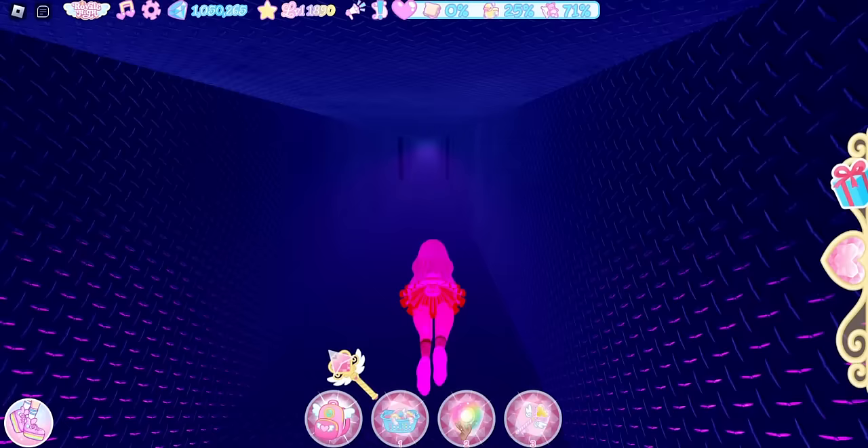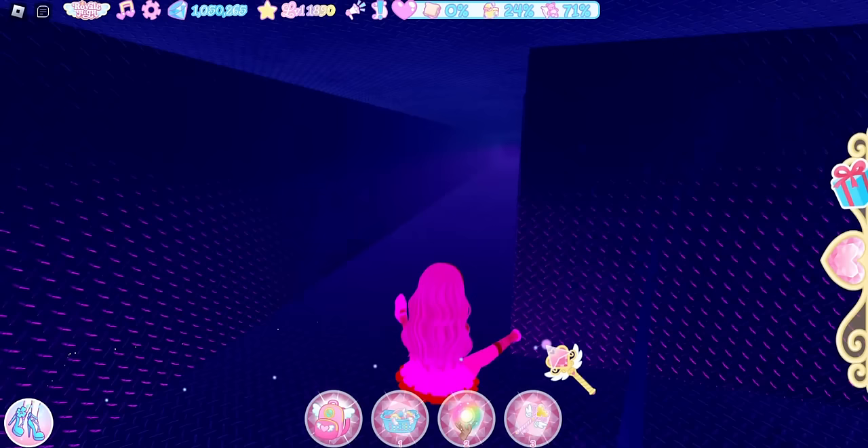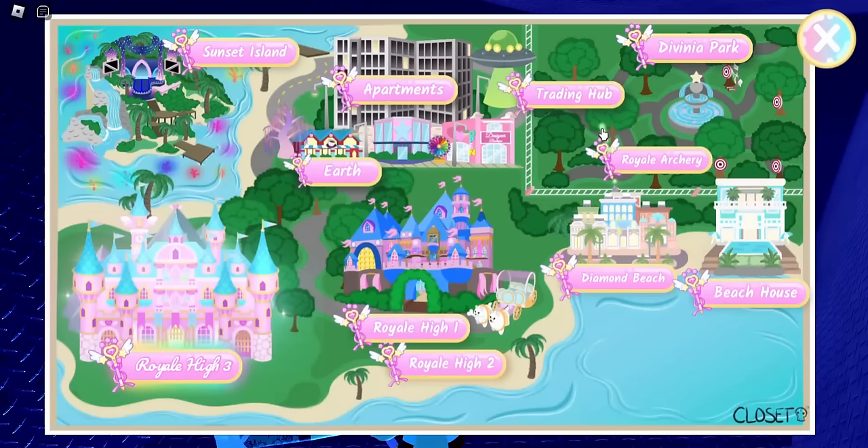Go past these two turns as well, and once you get to the turn where you can only go right, look to your left and walk through this false wall — there will be a chest. One thing about this free item is that it goes into your backpack instead of your inventory.